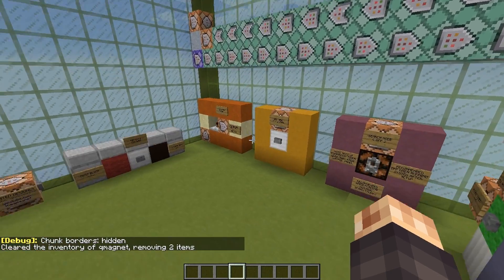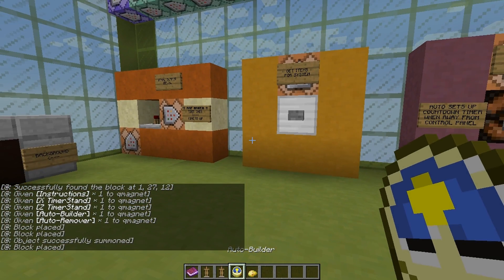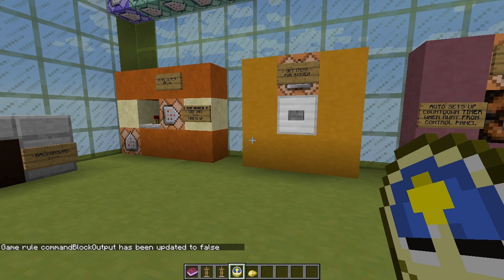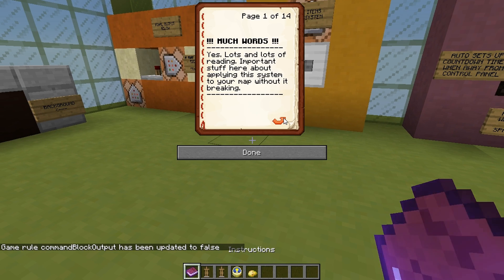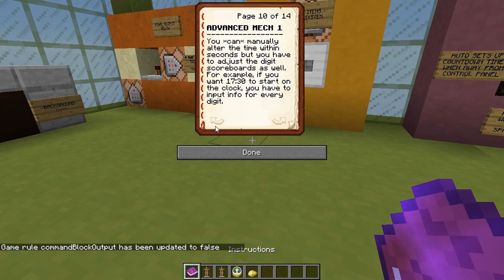Fly up to the middle, clear your inventory, and first press the button that says 'Get Items for System.' You'll get a whole bunch of stuff. Also, definitely set the game rule 'commandBlockOutput' to false, because if you don't it's going to spam like crazy when you run the system. You'll get an instruction booklet — it's a lot of words and a lot of pages, but I definitely recommend reading it. It tells you how not to break the system. There's advanced information past a certain page, but if you don't know anything about scoreboard objectives, don't even attempt those sections.